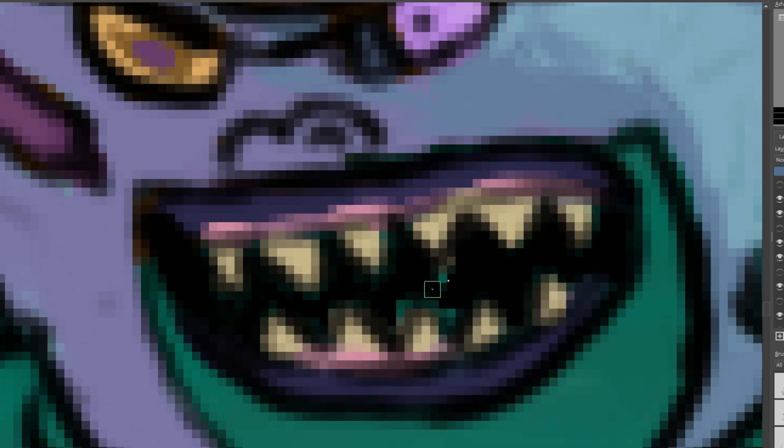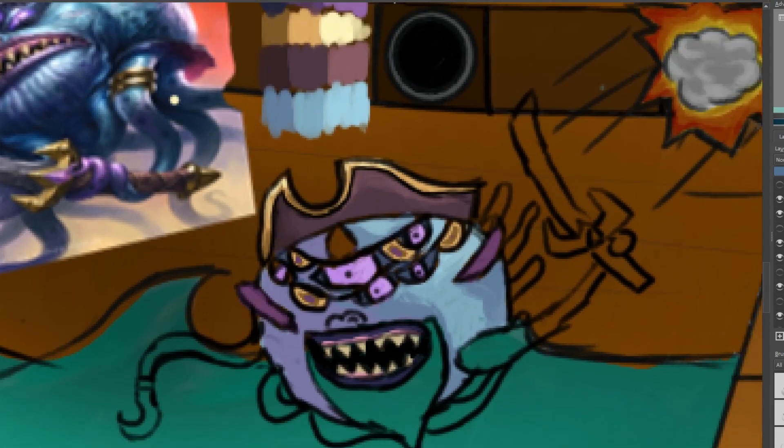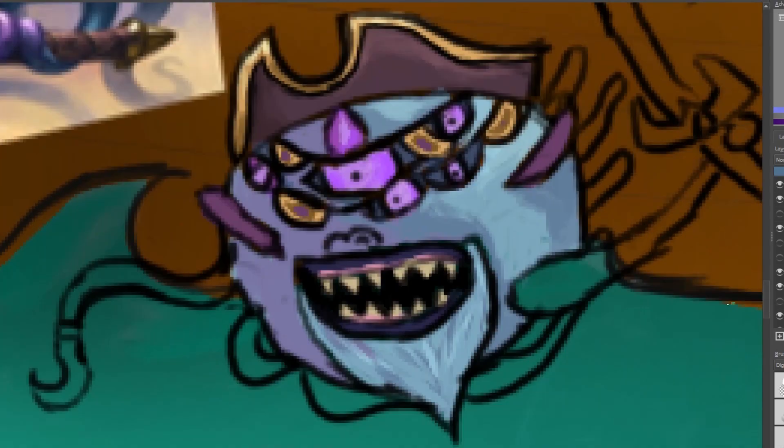He probably stole it from someone and just keeps it. I just copied over the color for the teeth and tried to smooth out all the gradients by this point. For his beard, instead of doing a gradient, I kind of just went with a low-opacity paintbrush and quickly stroked it as if it was hair — just different shades of blue and aqua with a couple of purples here and there, kind of like Thanos' chin is what I was going for — and just kept stroking up and down until I got that really hairy texture.